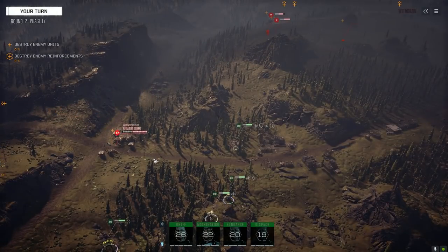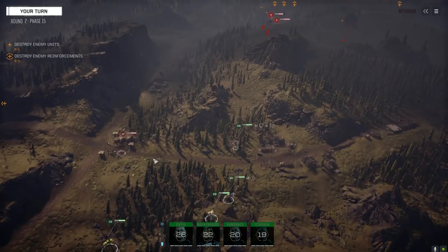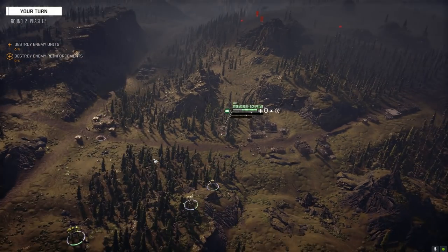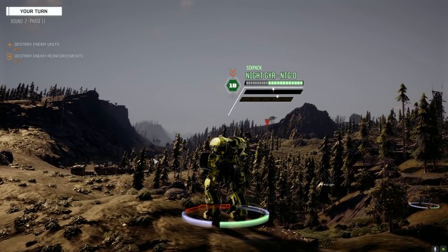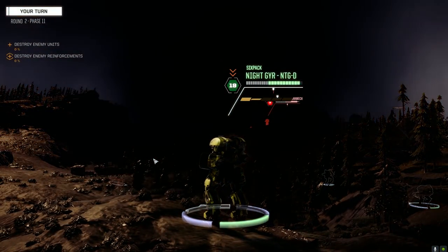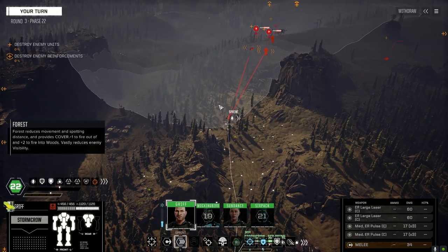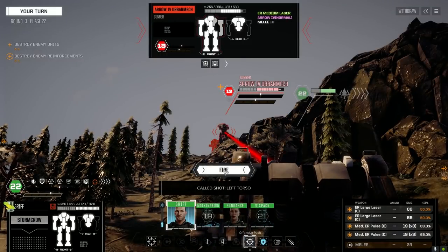Looks like he's making a break for it. There's a Pegasus, maybe a Wasp back there - it's a three skull but it doesn't seem that bad yet. I'm going to Warlord this up with an offensive push, and go for this torso - I want to rip it off this guy if I can.